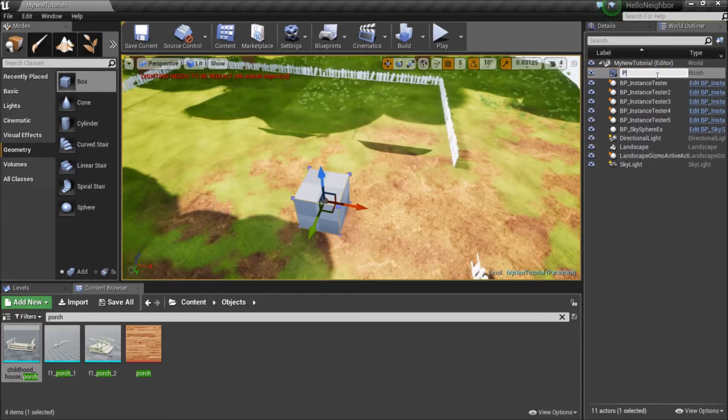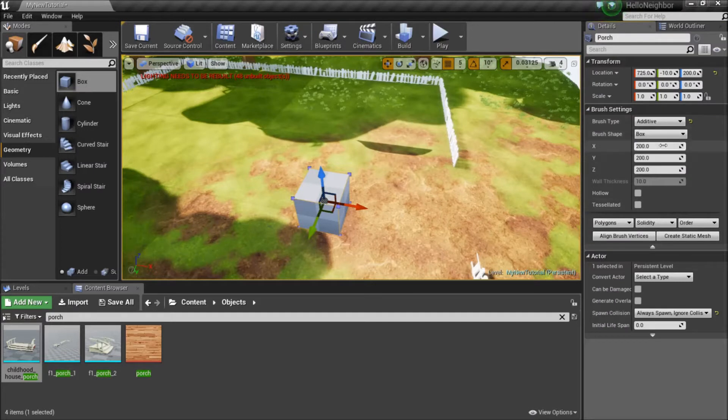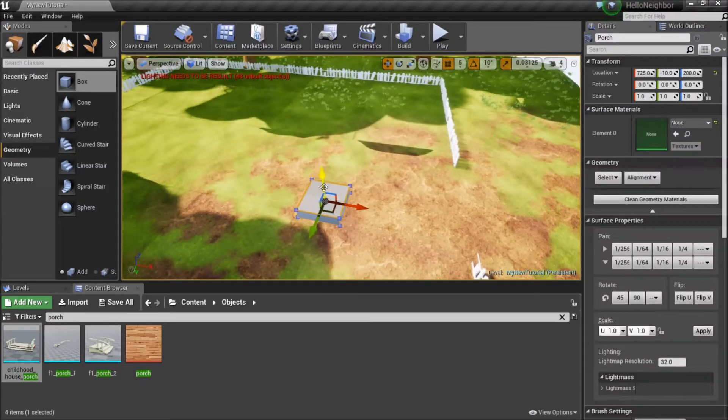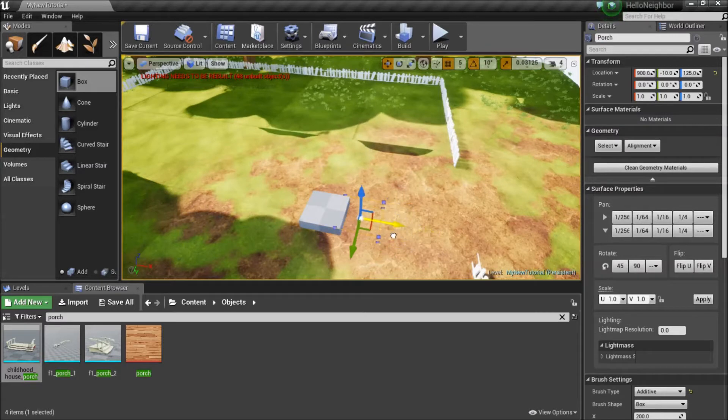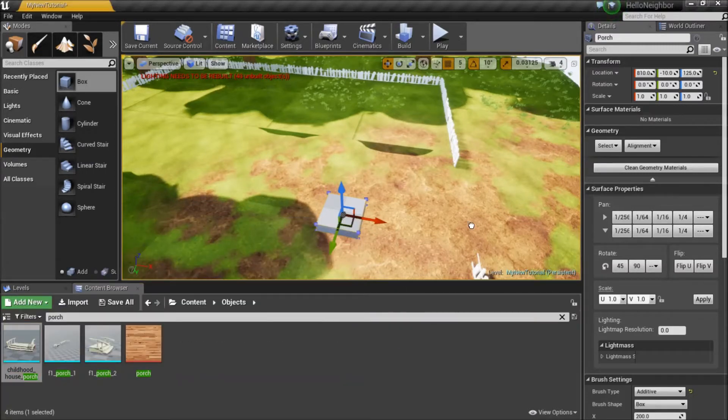Just to start, so that we have that starting point, I'm going to call this 'porch.' Go into the details panel and I'm going to put orange to about 50. If I hit the N key while the object is selected, it'll snap right to the floor. And in my content browser, I'm going to grab the porch and just drag it in.